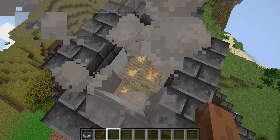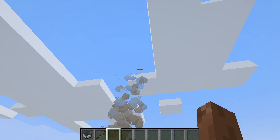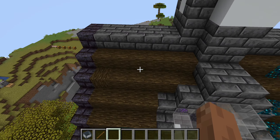Inside the chimney, we've got some campfires stacked on top of hay bales to give the smoke different heights and to also make the smoke just higher too. And this is what the roof looks like.